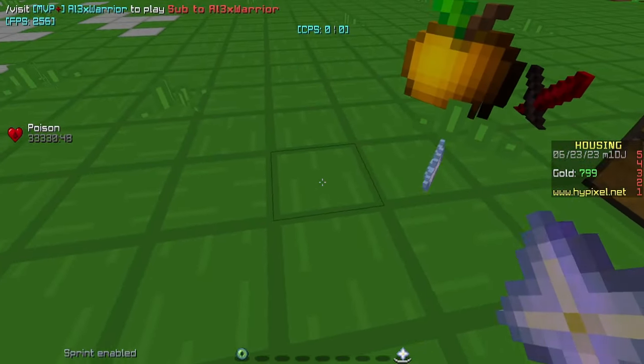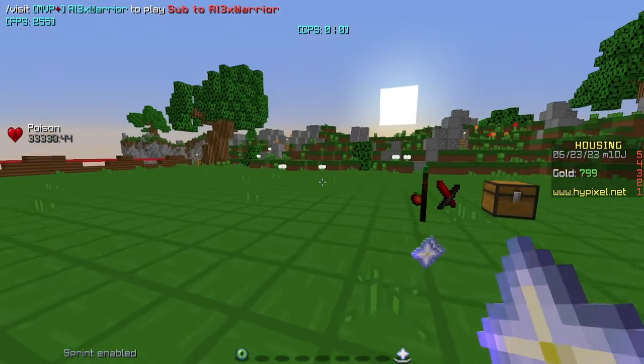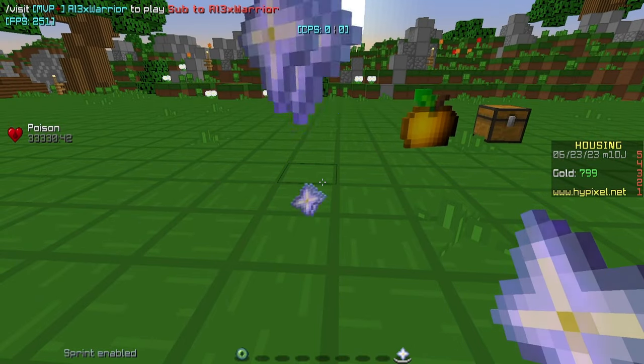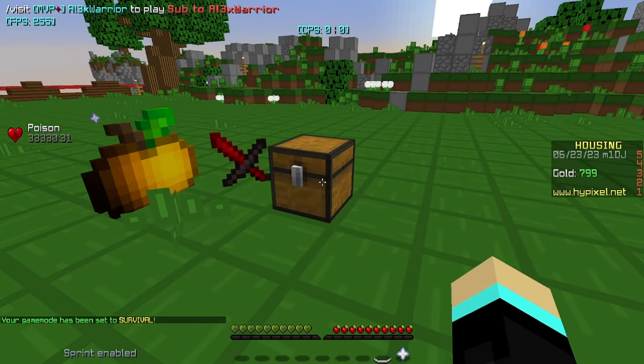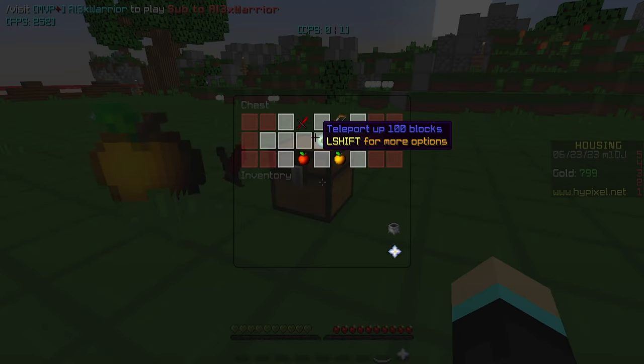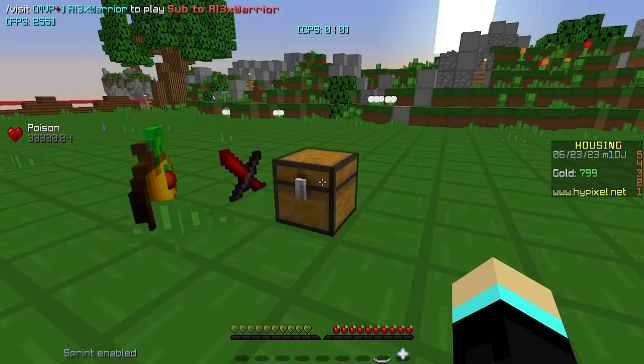I got a little distracted — you can apparently throw out your housing menu, I didn't know that. Anyway, we can go to the chest, go to teleport 100 blocks up, and there we go — it removes the item and teleports us 100 blocks up.